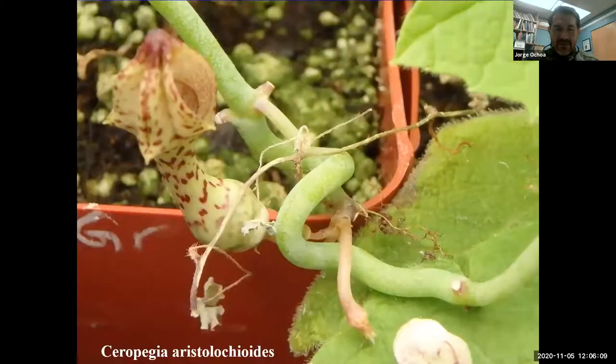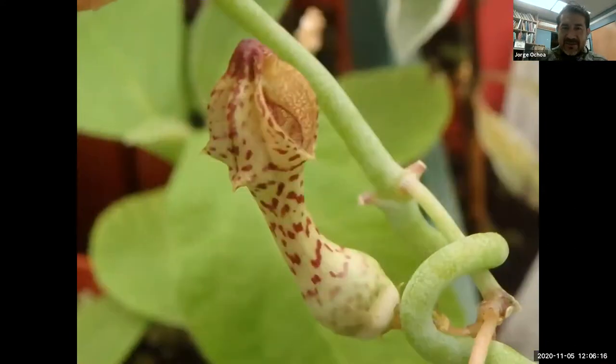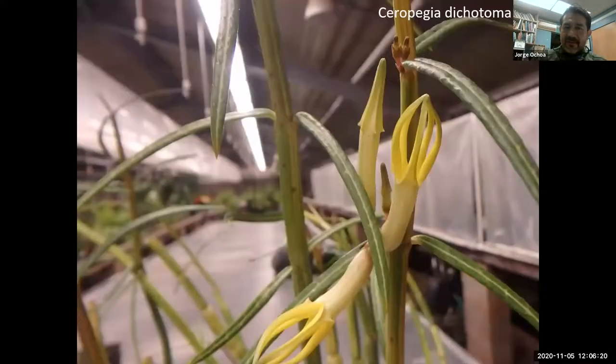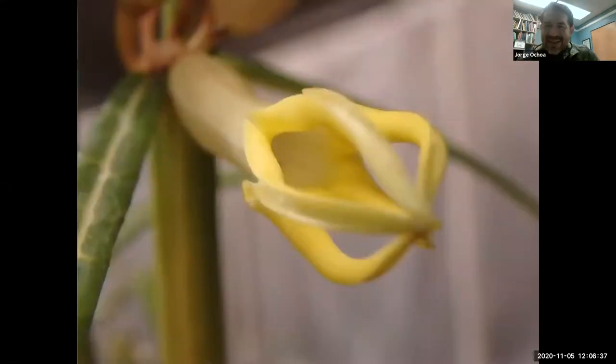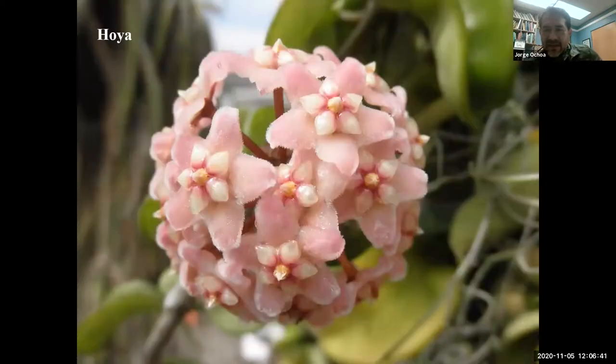There are different types of Ceropegia — here is also the fruit, the characteristic double-horn of the family. Here's Ceropegia ampliata, which is green, where the individual petals are visible, and it's a succulent with no leaves — I grew this one a while back. There's the side view, face view, and top view. Then Ceropegia aristolochioides with very nice flowers, Ceropegia dichotoma — more of a succulent that almost looks like the pencil cactus but will have leaves — and I was able to grow it in flower. These plants merit a lot more attention and there are a lot of Ceropegia collectors.